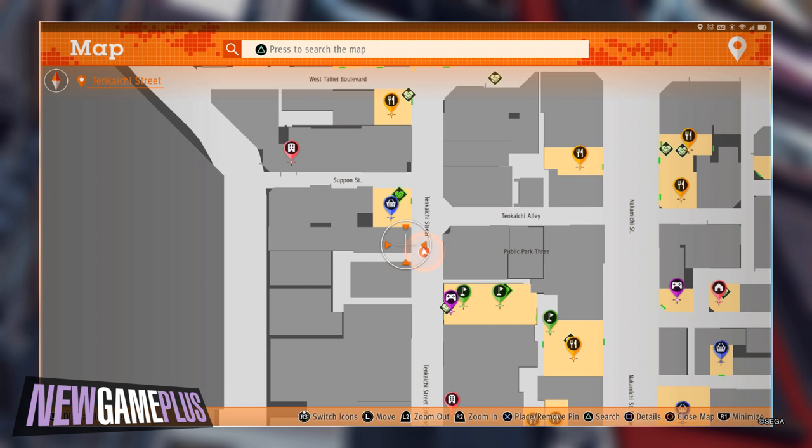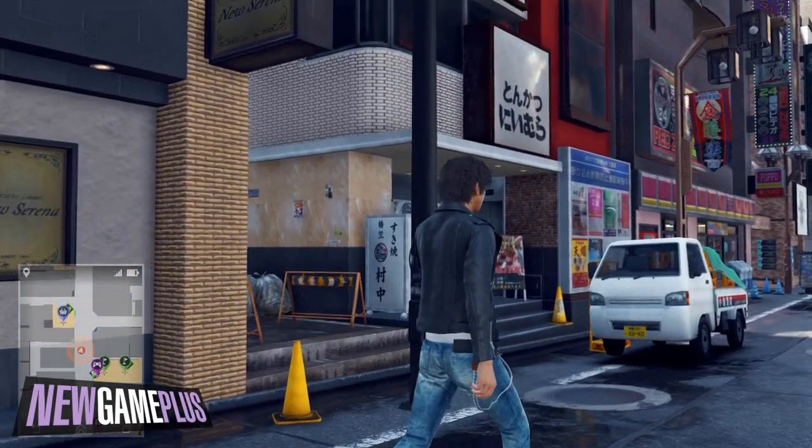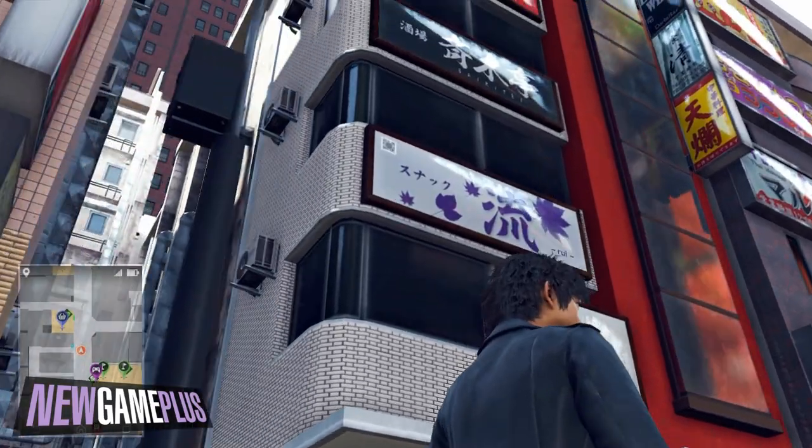For the sixth code, just past New Serena, a blue and white snack bar billboard should have the code on the top left-hand corner.